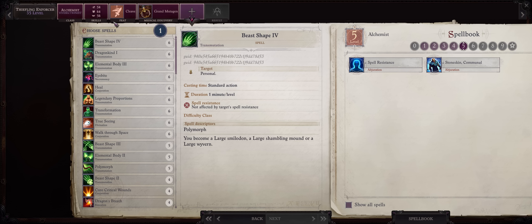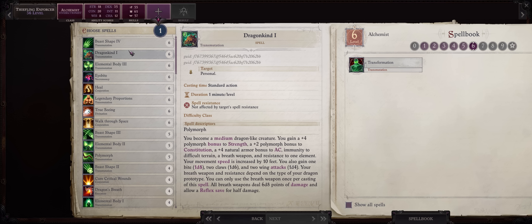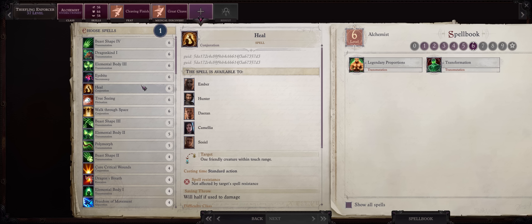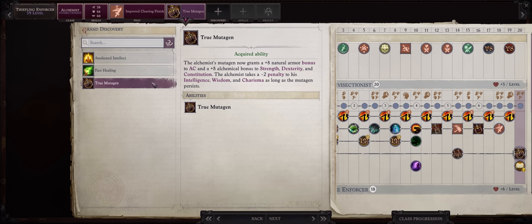Level 6 Vivisectionist spells are kinda good. Ideally what you want is Transformation — not to cast on yourself because they nerfed this with Legend and the extra levels, but on allies, especially pets or allies that don't have high base attack bonus, and you can do it because of the Infusion ability. Then Heal, Legendary Proportions, or even Dragonkind to turn pets or allies into dragons if you want. At 37, Cleaving Finish. Together with Combat Trick, Great Cleave. And at last Improved Cleaving Finish, together with True Mutagen — the Alchemist capstone ability for even more OP bonuses.